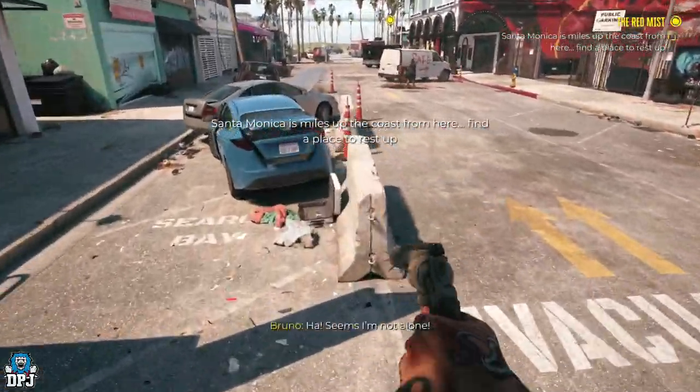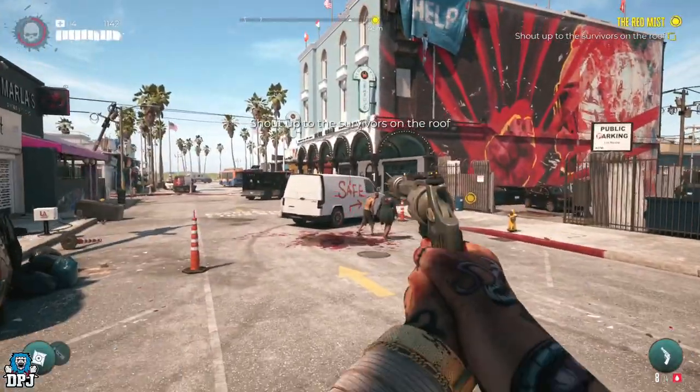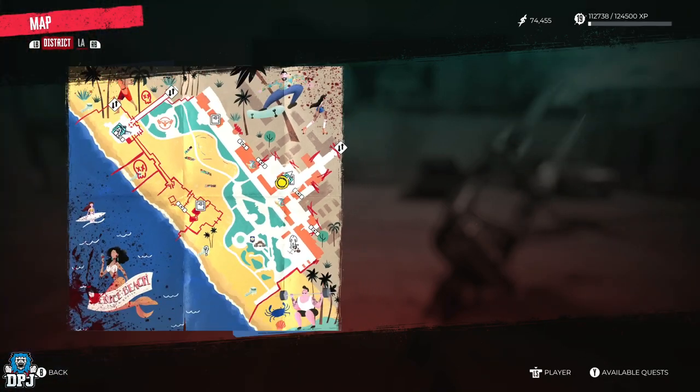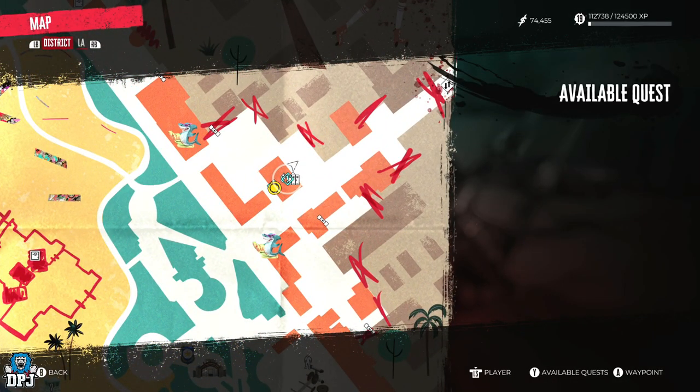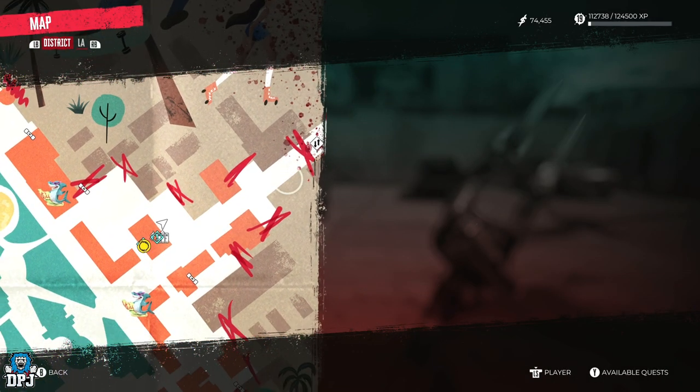Once you get here, you need to go and kill a named enemy. From your safe station within Venice Beach, follow the path I take here to a named screamer zombie called Rose.